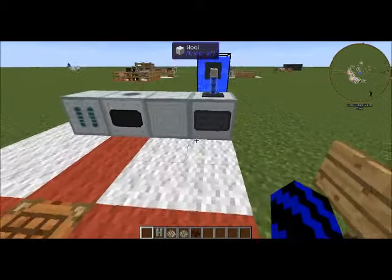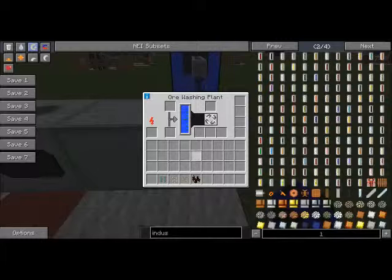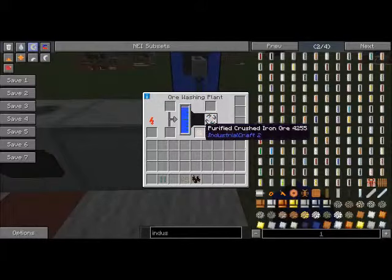If we just head over to the ore washing plant and chuck the crushed iron ore in, let it do its thing. I would recommend for all these machines to put some upgrades in, because they're quite slow machines. As you can see, it's giving you what we need — purified crushed iron ore. That's all we need.